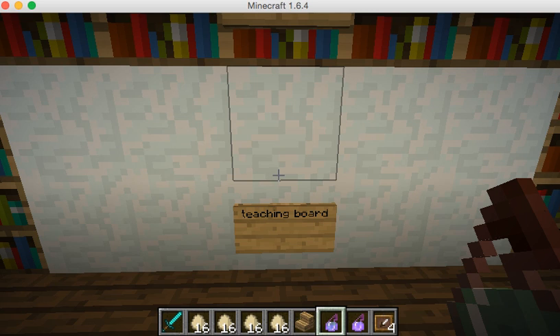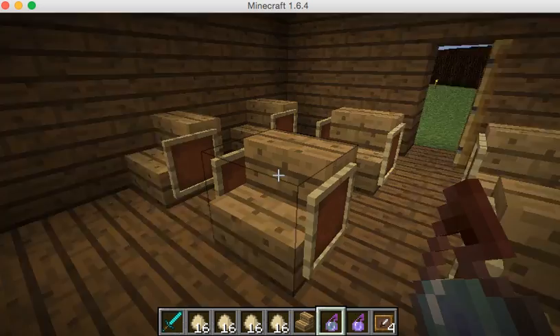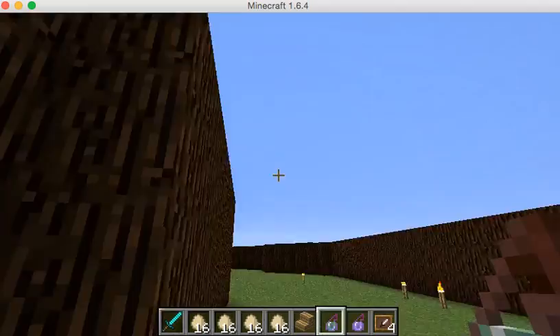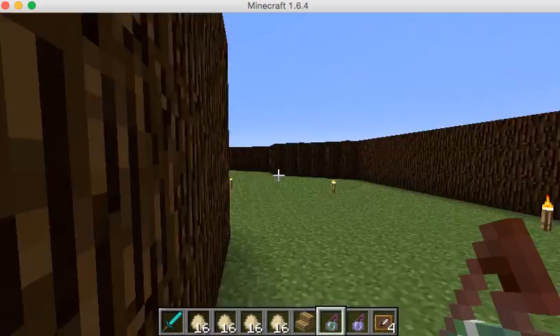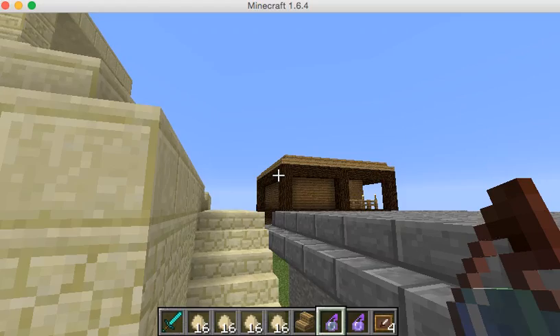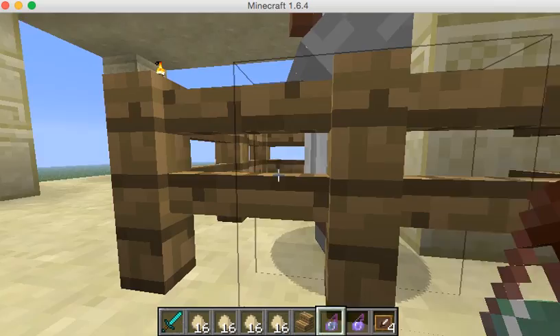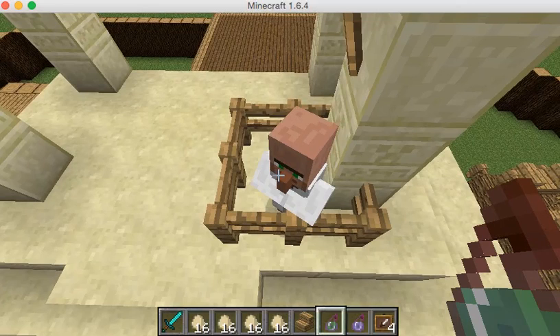Now we have religion. For our religion, we made a ziggurat, which is right here. The ziggurat shows how people go up to the top and worship the gods of that civilization — the Homestead Civilization. And here there is a guy who's standing here worshiping. Religion is very important, because if they didn't have religion, everything would fall apart.